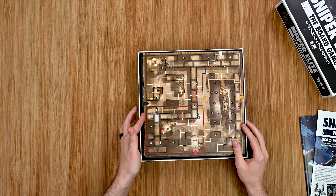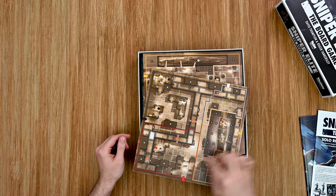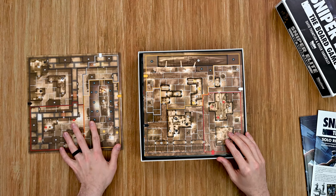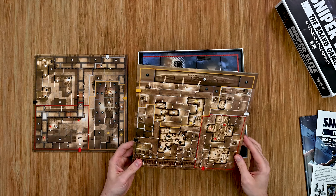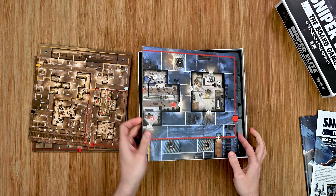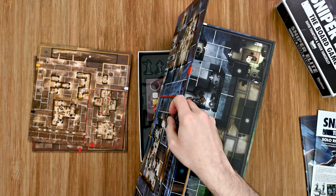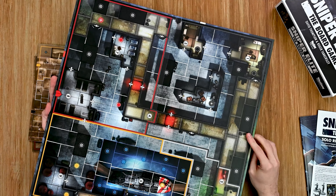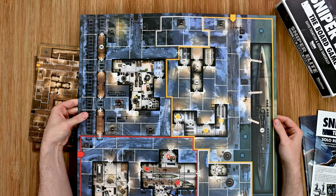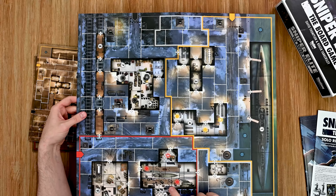We have two boards for the player controlling the enemies. There's one, and then we have our second one here — there's the submarine, it looks like. Very cool. And then the main board, which opens up and is double-sided, so it has both of those sides. And let's see the other side — there's the boat, and you've got some missile or maybe that's a torpedo factory or something. It looks like they're doing some work on it. Very cool.